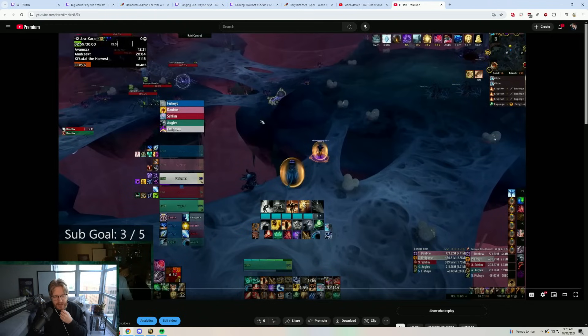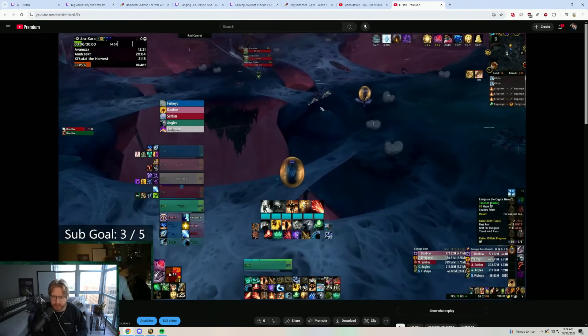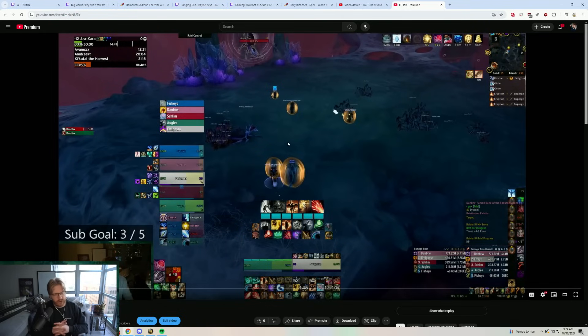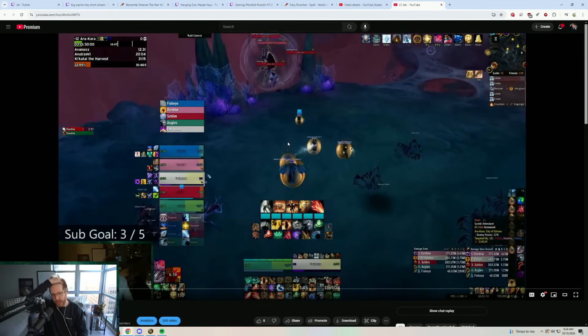The last tip involves the tailoring buff inside Arakara. Most people don't use it effectively — the best use is on the second mini boss you typically kill, which does a mass AoE about five seconds into the pull. As you see on screen, we are fully out of combat with the trash, waiting for a shadow priest to grab the tailoring buff before we pull that mini boss.